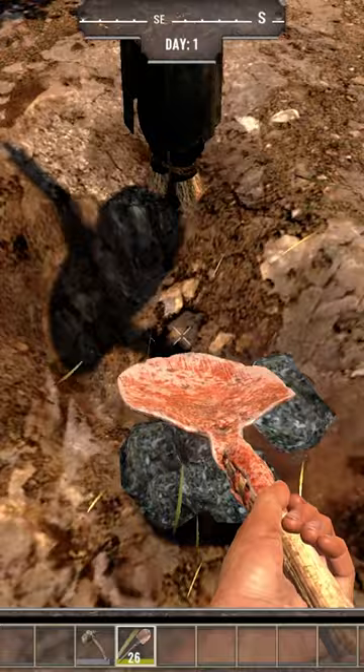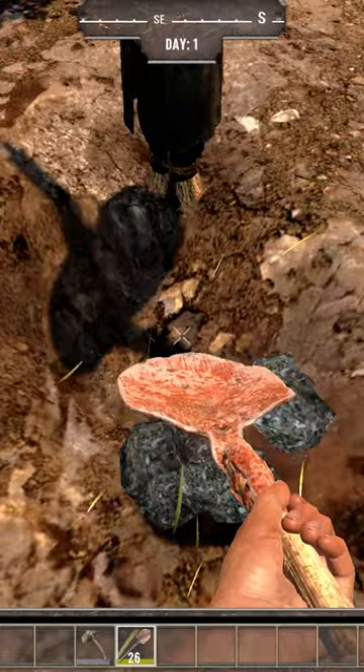If you really need to remove the scarecrow, then dig down under the object and it will break. Now hit to destroy, or just log out and back in again and the scarecrow will be history.